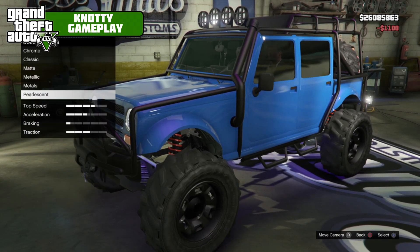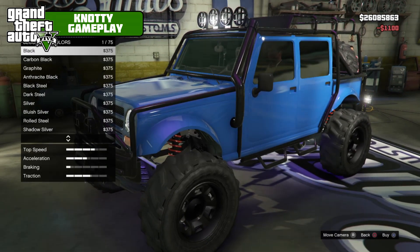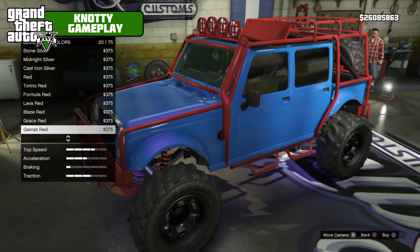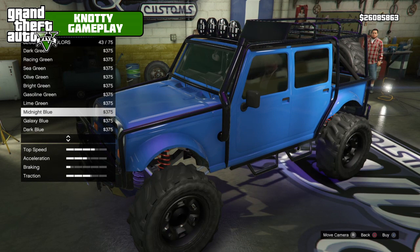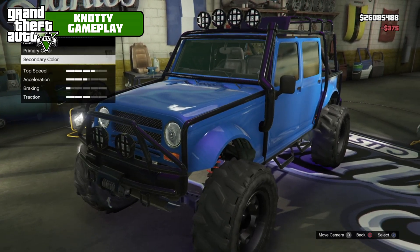Bright purple, and then secondary is going to be black. You can see it shining through now. We could go a proper purple, like midnight purple — crazy colours you can do with these bars. We're going to go midnight blue — yeah, that looks amazing.